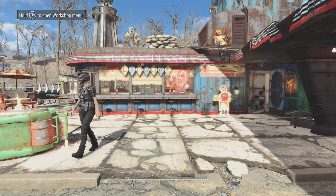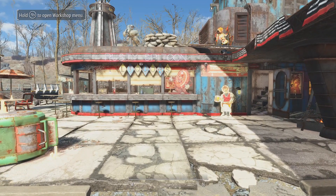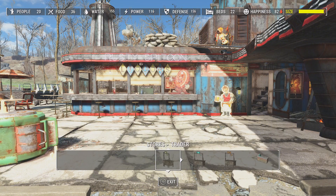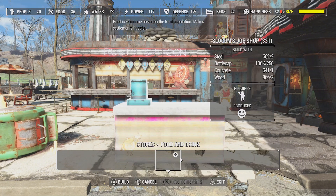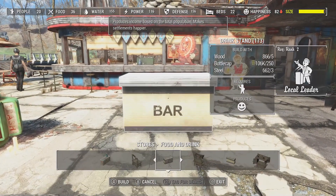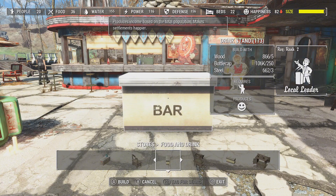The first thing we want to do is go into build mode. We're going to go over to stores. Once we're in stores we're going to find our food trader. You can use any store you like, but I do the food one since it kind of makes sense being in there. And we're going to place our little bar down.